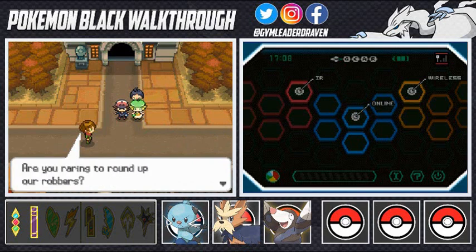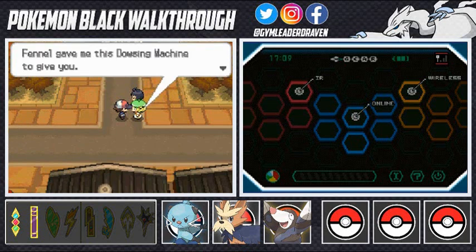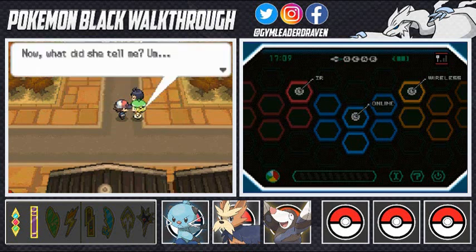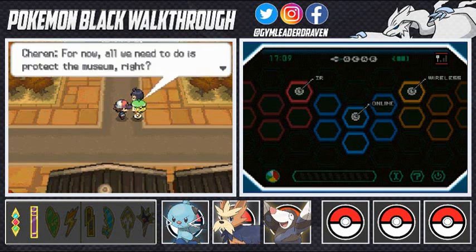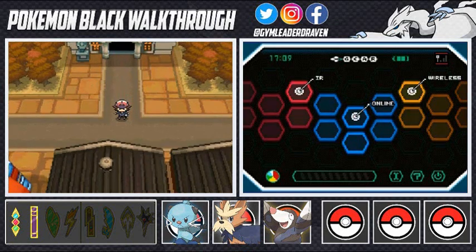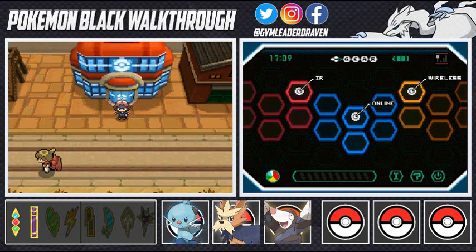Berg asks 'Are you raring to round up our robbers?' Absolutely. Bianca says 'Draven, take this — Fennel gave me this Dowsing Machine to give to you.' The Dowsing Machine helps you discover hidden items you can't see. Cheren says to protect the museum for now. Next episode we're going after Team Plasma and the Pokemon skull — we'll be encountering a lot of new stuff. Two badges in ten episodes — very happy! Thank you guys for watching, see you next time.